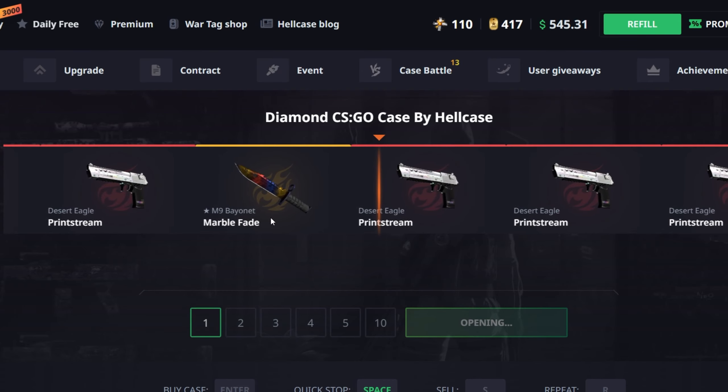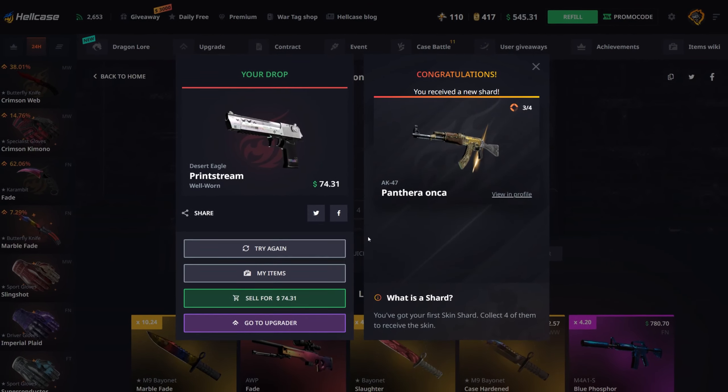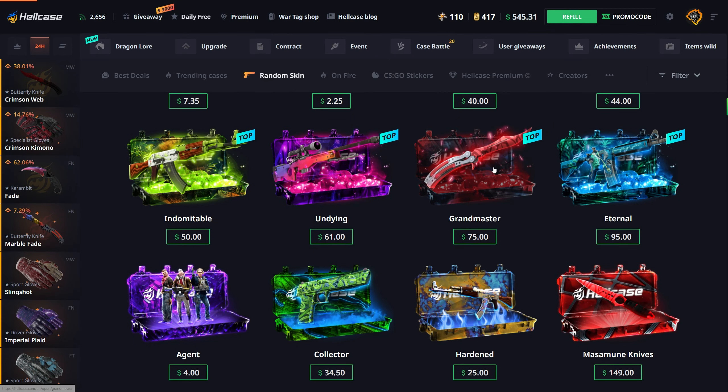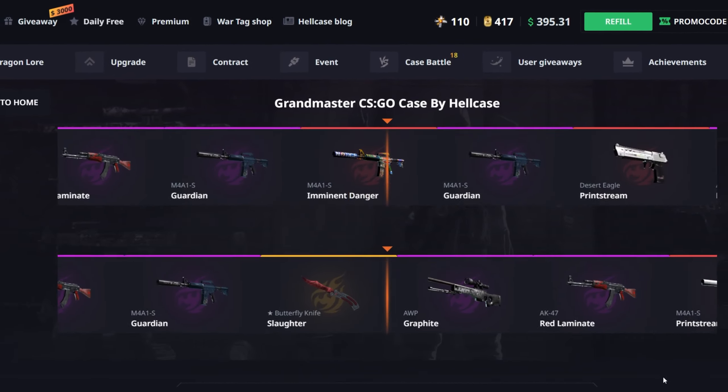Unless I get profit - oh, an M9 Marble Fade would be fucking insane, that's like two thousand dollars right now. Crazy how prices are inflating. We got a third Panthera Onca shard which is pretty good - we're one off from getting that now, so one off from getting three of these.